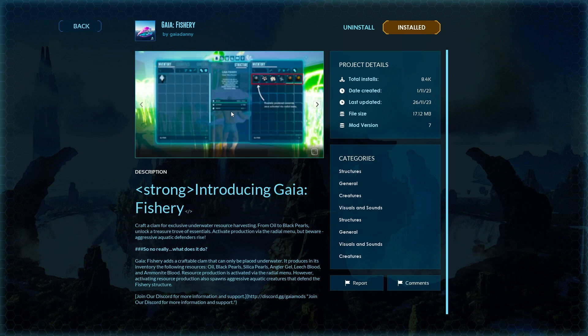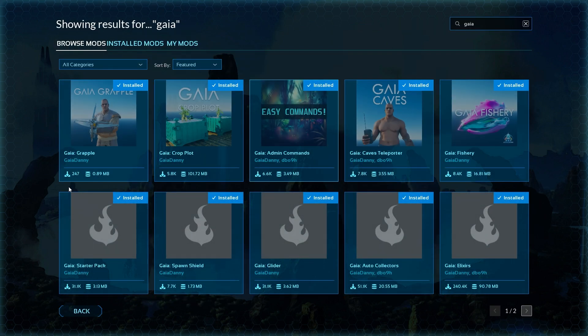The Gaia fishery is a really neat thing. Basically you drop these little clusters of pearl-like clams in the ocean and they'll produce some of the more difficult-to-access resources like silica pearls, oil, black pearls, angler gel, and ammonite bile.